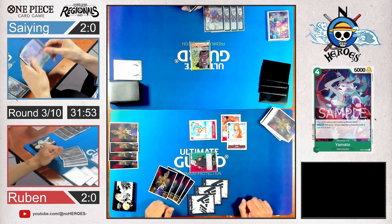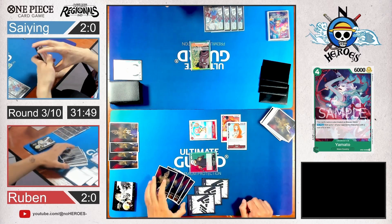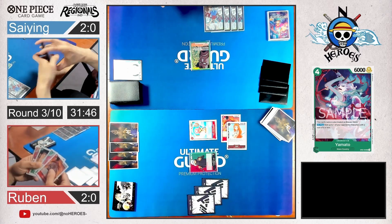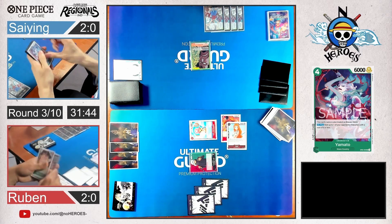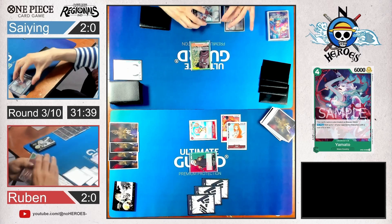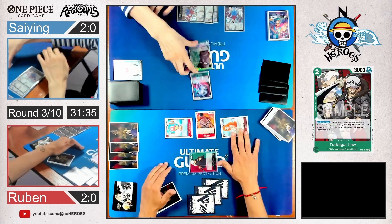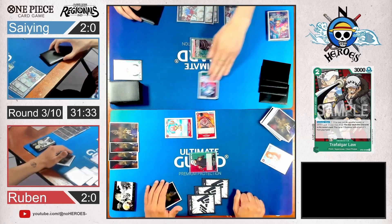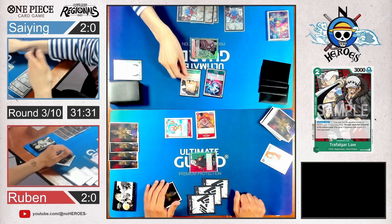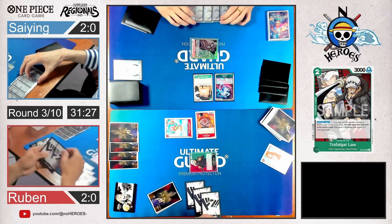Okiku for 2 instead of 3 — Okiku is such a strong card. There is the Yamato we mentioned before when he searched for it. He activates his main — it's Yamato. He rests his Nami and attacks Nami, so he clears a little bit of his board so that Law can't play his effect.